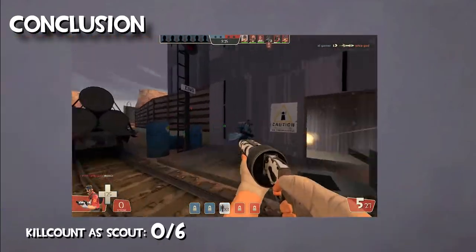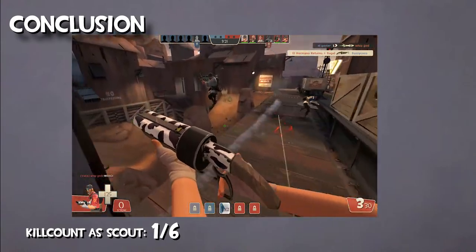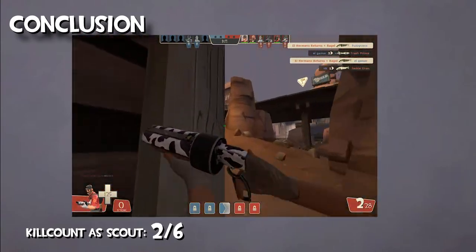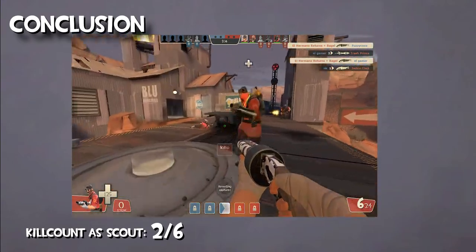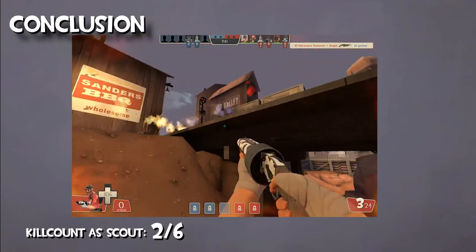Although having one of the lowest HP in the game, he is a dangerous class to go up against since he doesn't require much to kill a player and has the movement to dodge and choose his fights. This makes him the most well-rounded pick class in the game. His ability to capture much quicker than other classes makes him a great utility to the team.